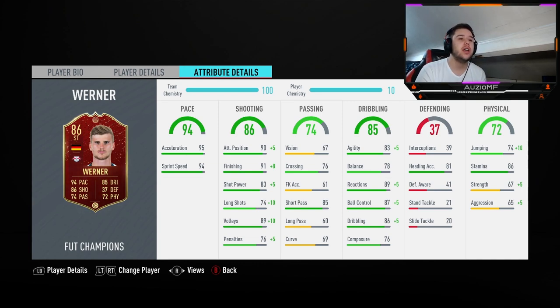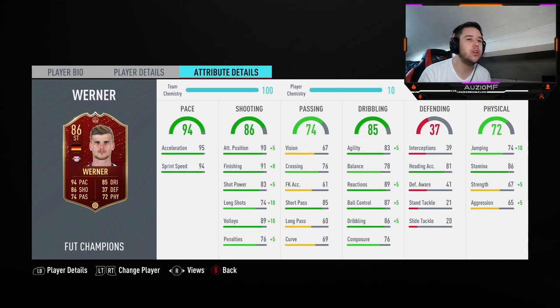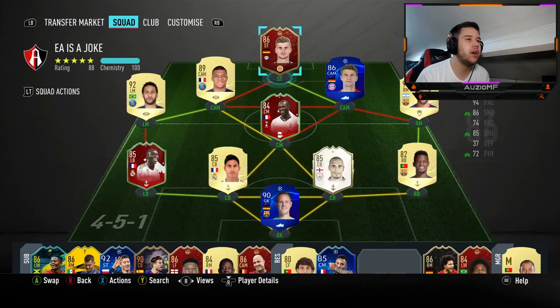He has 81 heading accuracy with 84 jumping, and being 5'11 he will be winning headers. He's got 86 stamina, which is always nice because that 95 acceleration and 94 sprint speed is going to use a lot of stamina. High stamina is important. He has 72 strength and 70 aggression — not the greatest but not the worst either — he should be putting his body on the line.